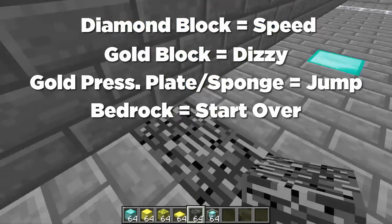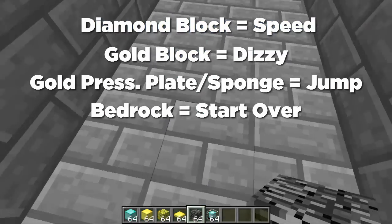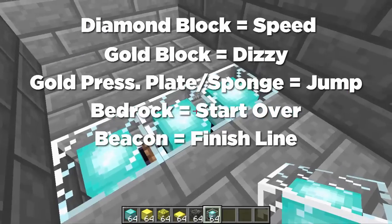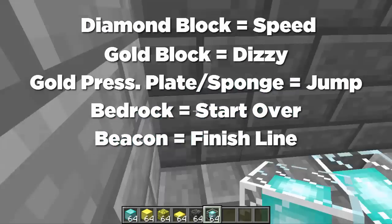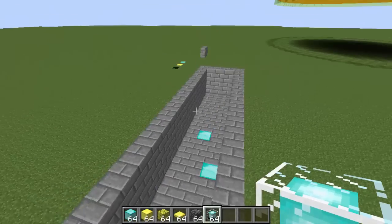The next one is a bedrock block — this will send players all the way back to the spawn point, so I wouldn't abuse it too much. There's another speed block, and then the last one is the beacon block — this is the finish line. Once players cross it, the game will be over and they've won.